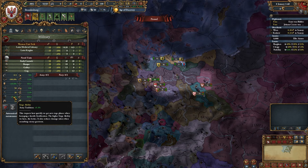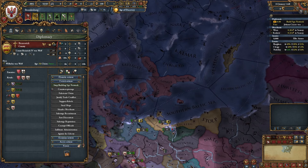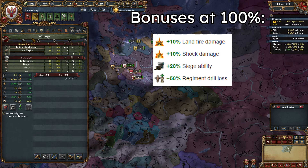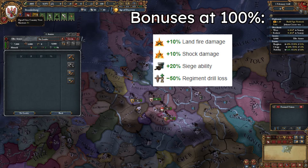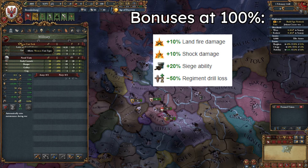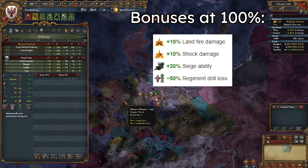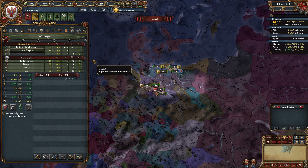You get siege ability mostly through events, some idea groups, and also through spy networks — siege ability just lets you siege faster. There is also army professionalism: to get it, you either need to drill your armies or hire generals, and it will increase manually. But if you hire mercenaries, it will decrease and set back your progress by several years. So if you want good professionalism, you need to forget about mercenaries — and it will take quite a long time to reach maximum.